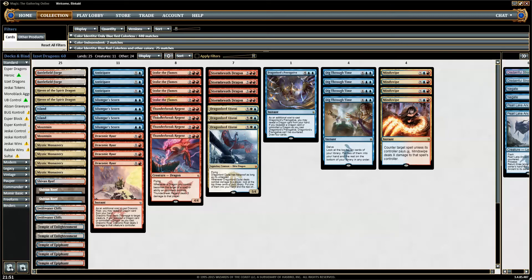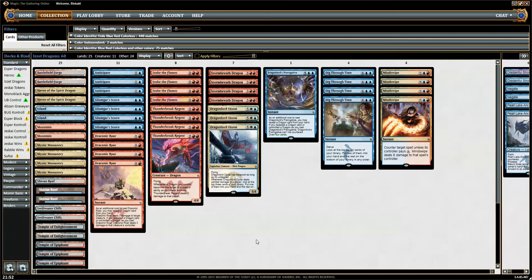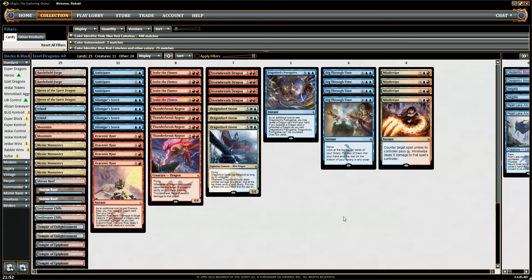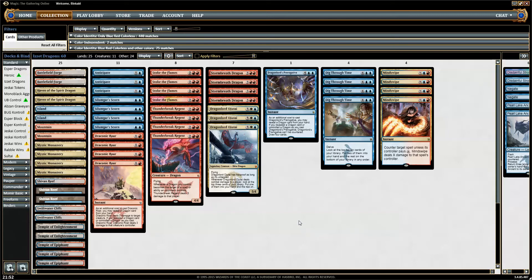We're running eight counterspells, no Dissolves. We don't run anything that costs three mana — well, Mindswipe is technically a three-drop sometimes. The reason is that double blue is not that fun to have, and Sylumgar Scorn with double blue is better later. Being able to play a Thunderbreak Regent with Sylumgar Scorn backup is quite possible, but playing a Thunderbreak Regent with Dissolve backup is a whole different matter.